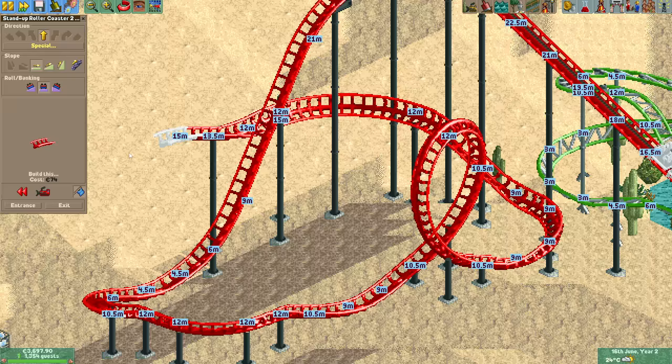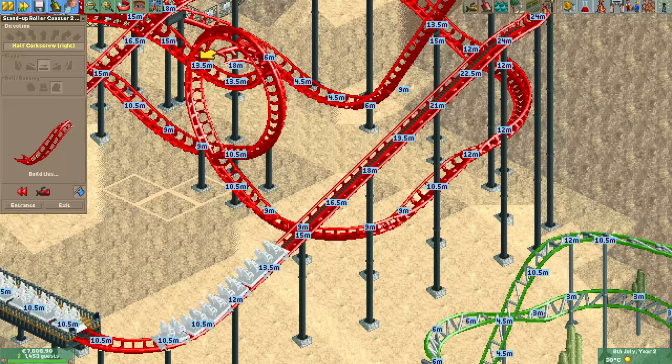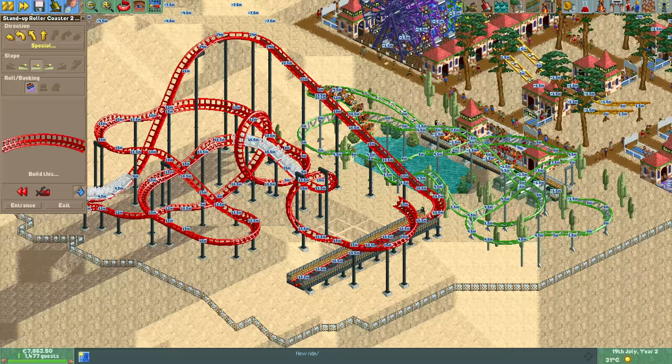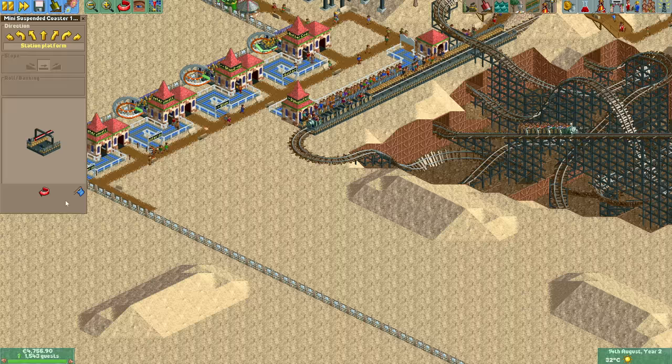Before we continue this bit of the park I'm going to build a proper stand-up coaster next to the proper steel mini coaster. It was quite a bit of trial and error to figure out this design — I wanted to build a corkscrew through the vertical loop but I couldn't manage to line it up properly. I'm fairly happy with the final design and even though it has a high intensity rating, the stats are decent for a stand-up coaster.